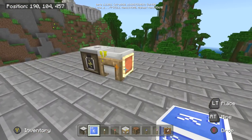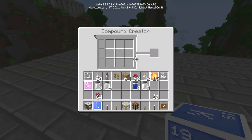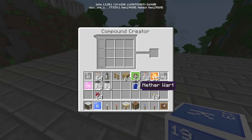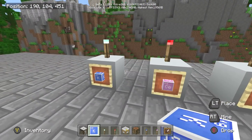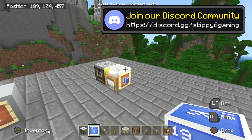Get familiar with the compound creator — this guy here is gonna create the compounds we need to make the torches. Let's start with element K, which is potassium.